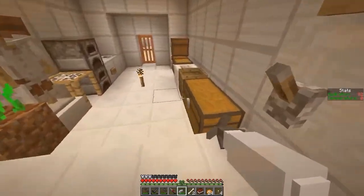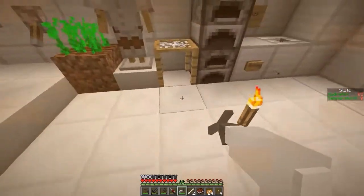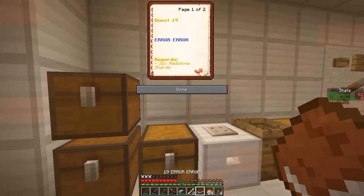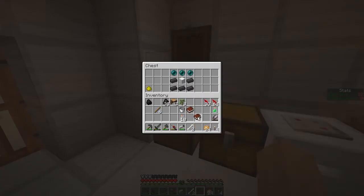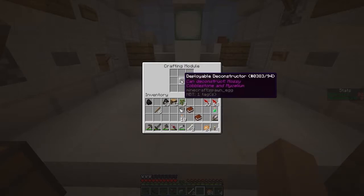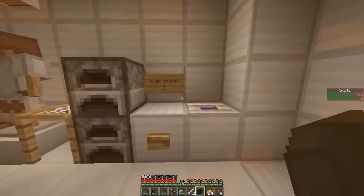Got that one filled. I thought I drank all of that. I'm gonna go turn in this quest, which from the sounds of it, I have to place a deconstructor on top of the deconstructor, and I got the three ender pearls. I'm probably just going to give you a short update, because I feel like the next challenge I have to do is gonna take forever.